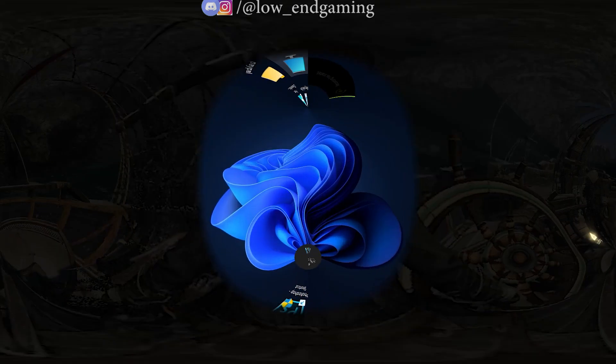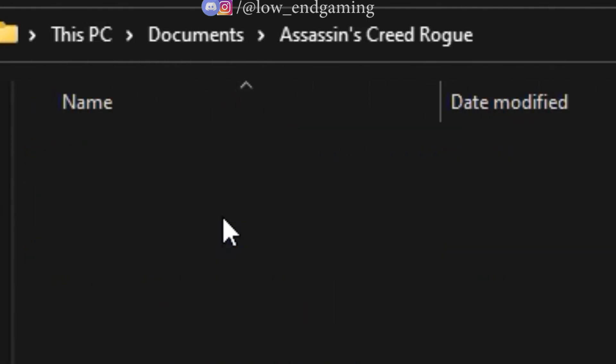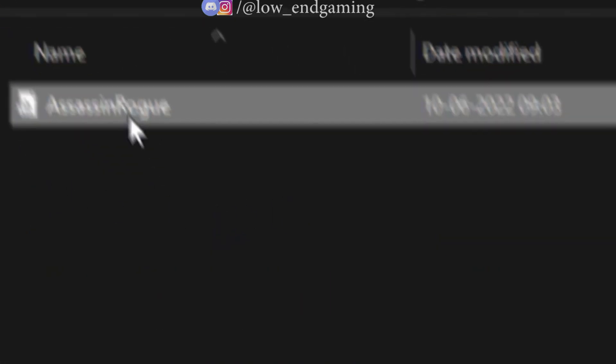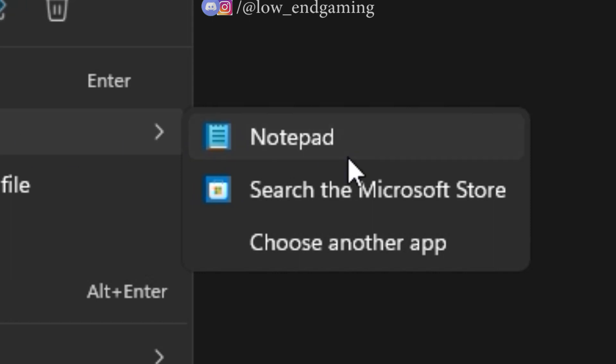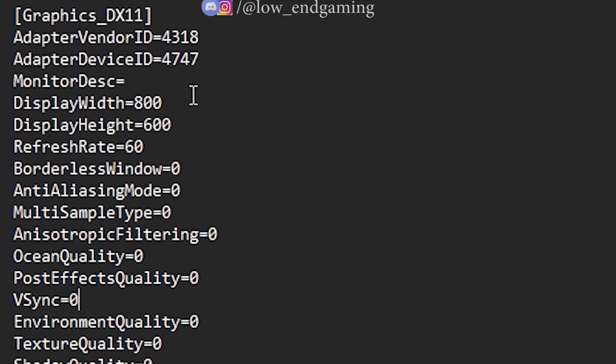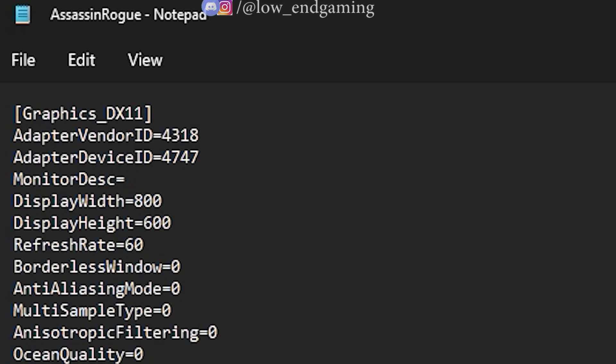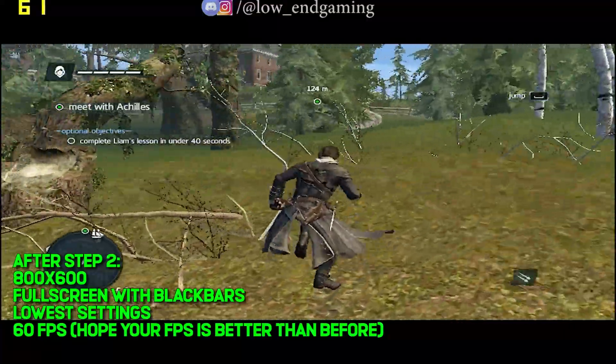For step two, we will edit the config file of the game. Go to Documents, then the Assassin's Creed Rogue folder, right-click on the config file and open it with Notepad. Make sure that the values of all variables are set to zero. If any value is other than zero, change it to zero. After editing, save the file and close the window.